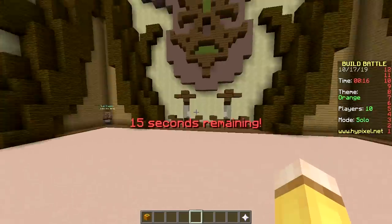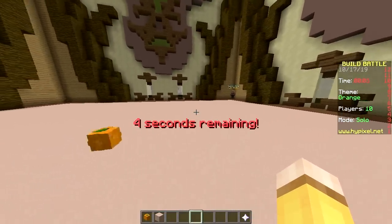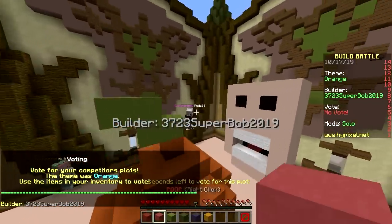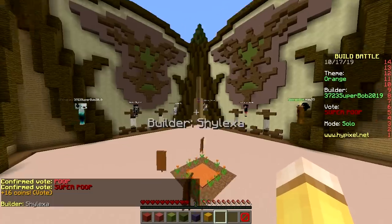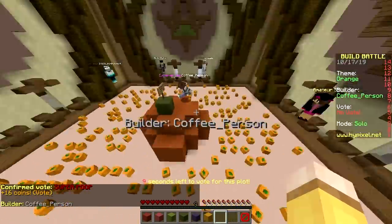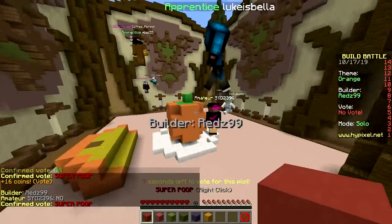I hope I don't get kicked for not placing anything. Just break the floor and place it back - done, fixed. Voting time in five seconds. Should we also vote super poop on everyone so we have more chance of winning? I'm gonna do that, I'll vote super poop. This is 100% cheating. Vote epic on the good ones? No, you're cheating. Super orange banner, orange carpet - terrible build. That is okay, not bad.